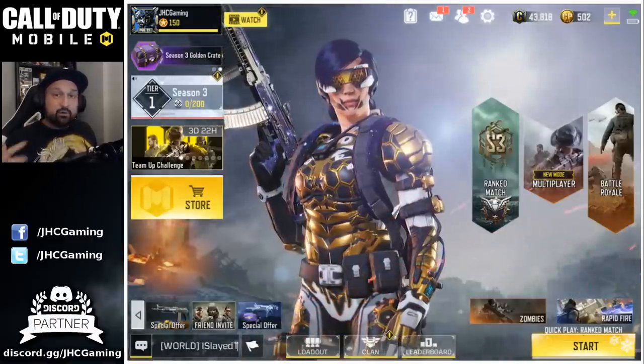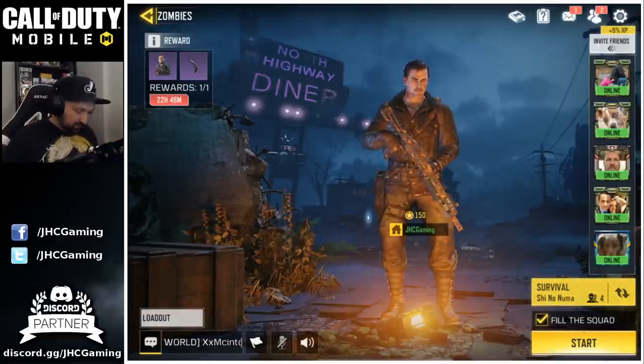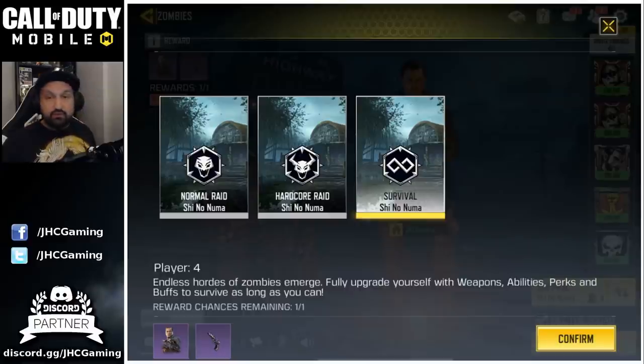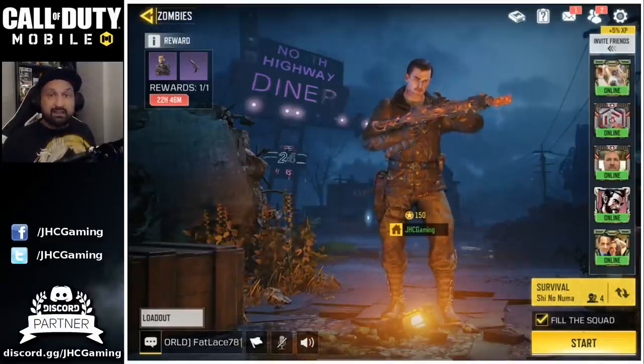The first thing I noticed when I got into the game is the new zombie map is not here yet. I have no idea what's going on — if you go on survival you only have Shinonuma, raid normal, raid hardcore, and survival, but the new map is not here. Maybe by the time I upload my video it'll be there, but I guess we're gonna have to wait for an official announcement from Activision.